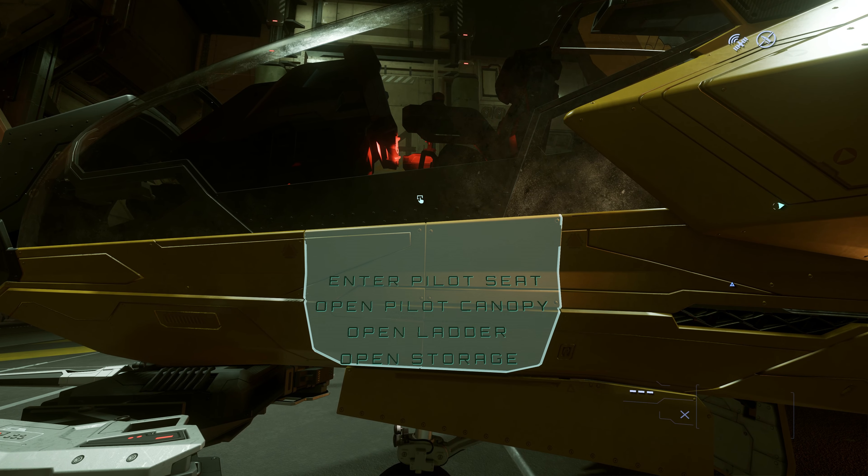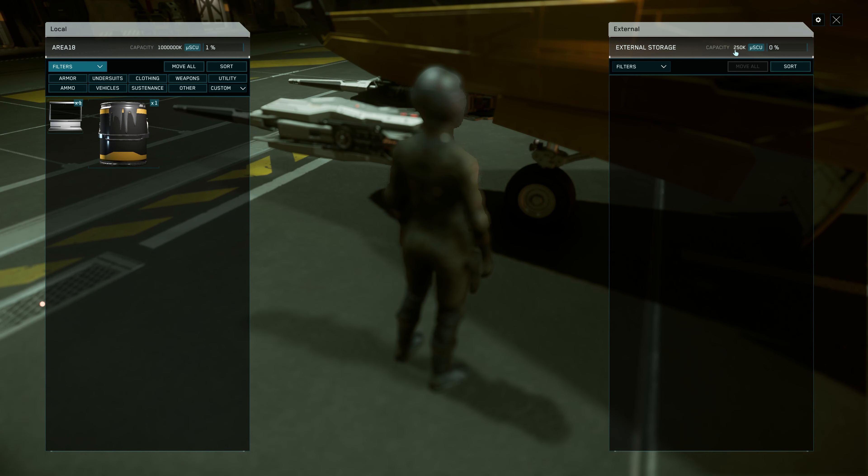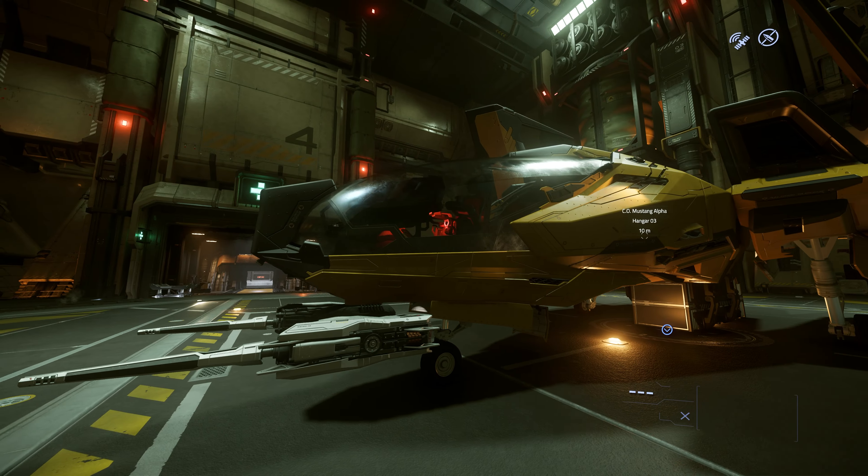Under the cockpit area, you can also click the open storage option — over here you have an external storage of 250k micro SCU. So two places you can store stuff, especially your suits and weapons. This one only has 250k compared with the cargo area which has 6,000 — so pretty good ship.